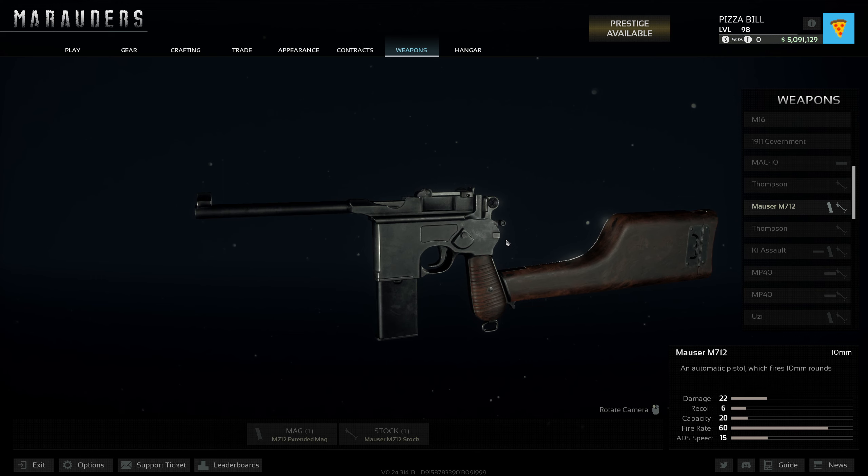And our second and last pistol is the M712, fully upgraded of course. Does 22 damage, 6 recoil — very low — 20 capacity. You need to throw this bad boy on auto. It's really fun to use, it can shred people. It's better than the Sten.